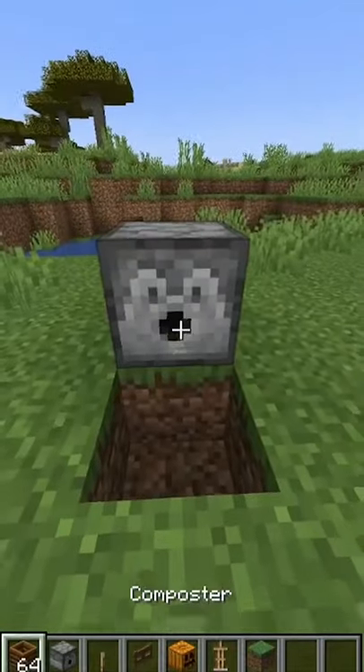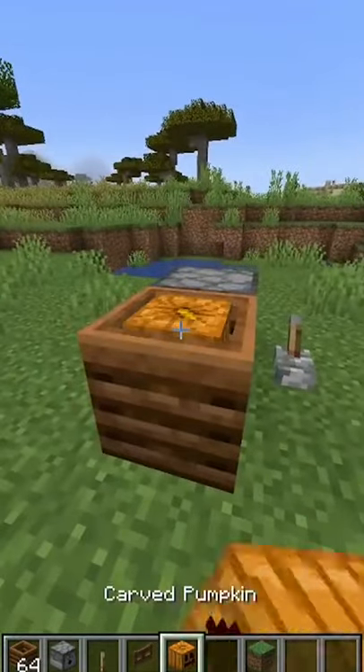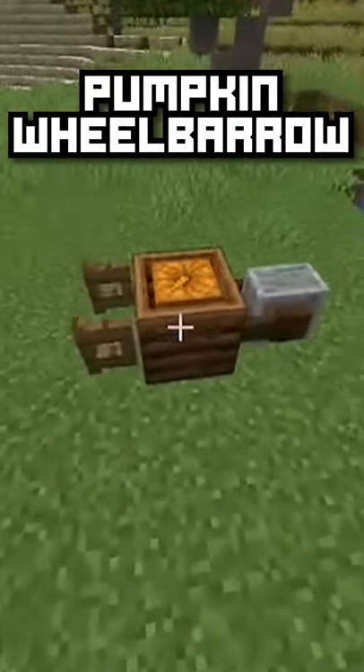If you break a block, place a dispenser behind it and a composter on top of the hole, you can dispense an armor stand onto it with a pumpkin on top. With this, you can make a cute pumpkin wheelbarrow. Place a pig behind a picture to make it seem alive.